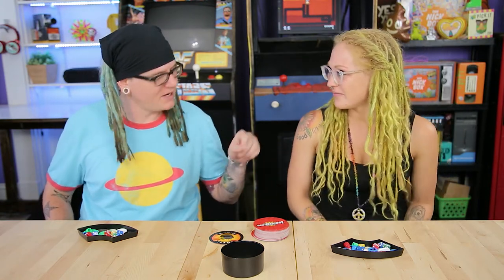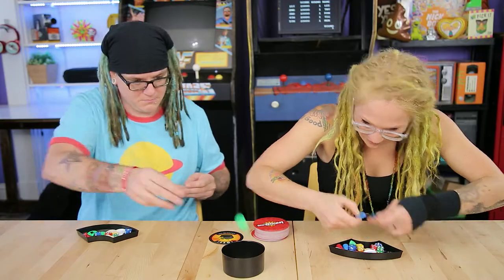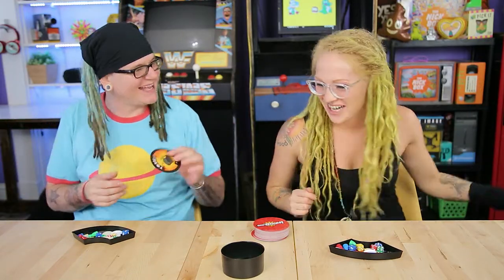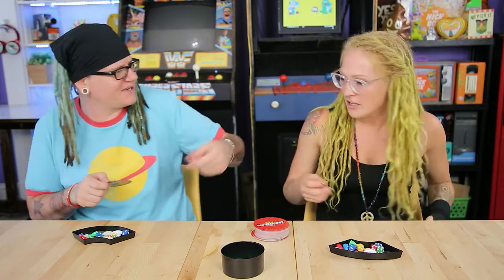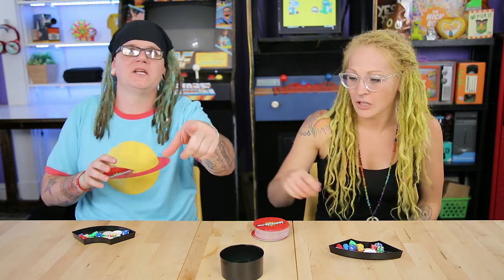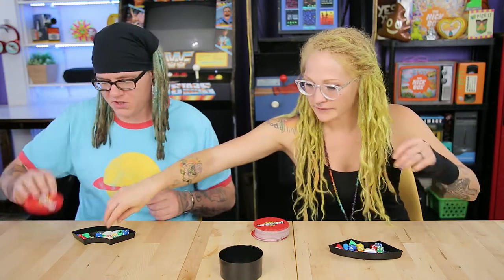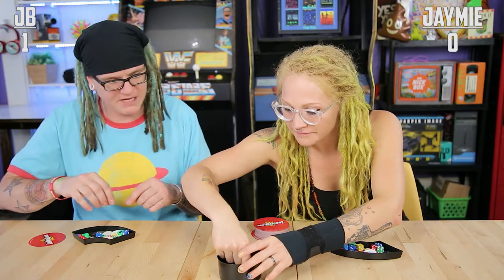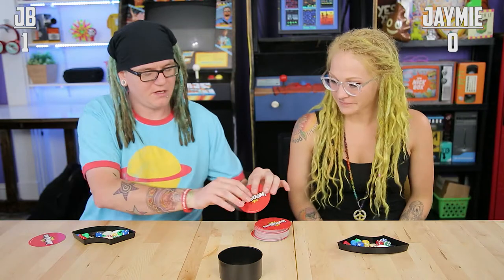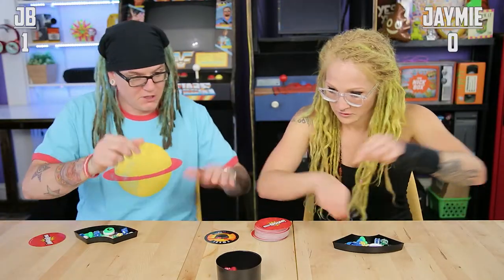We're going to play six cards. Ready? Go! JB wins — one point up for JB. If you win, you get to flip the next card over. The next card says: toss any two red pieces into the bowl. Go! Shaboom! You're kicking my butt! Usually I'm better at these fast games. She was practicing this a little bit. She was like, it's so easy, I was practicing against myself.